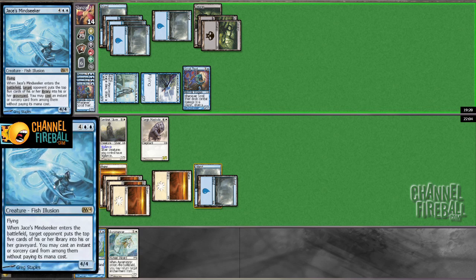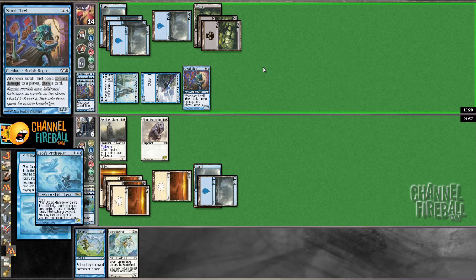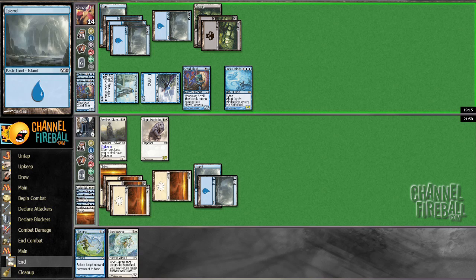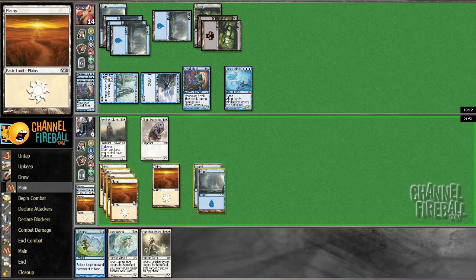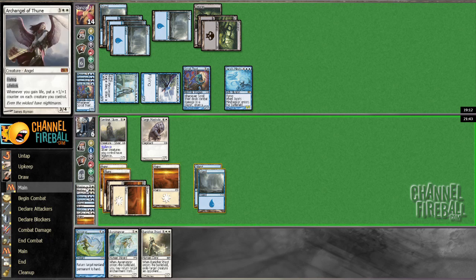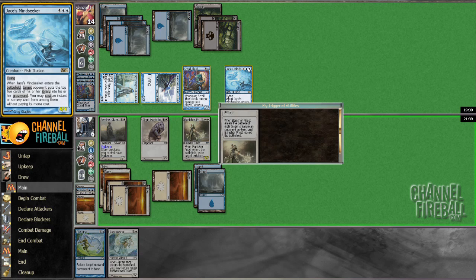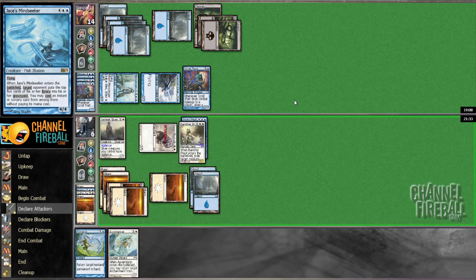Good news is we don't have a lot of instant sources; bad news is we haven't drawn any of them, so he's probably going to hit one. We drew two of them — this game's over for sure. Nope, didn't hit one. Well, that would have been our saving grace. He didn't even hit an enchantment to get back — that's just rude. All right, let's tackle this guy because we can. Should have gotten him for two — we should be at twelve.